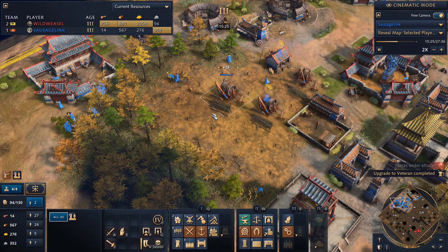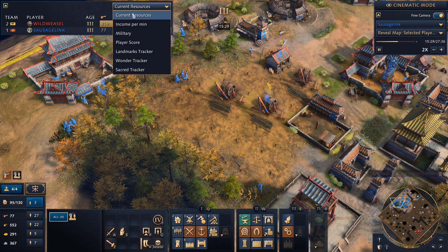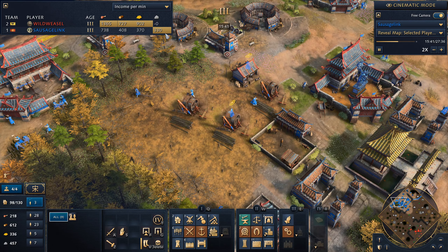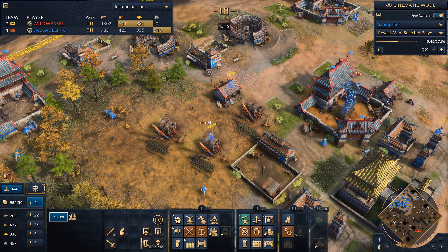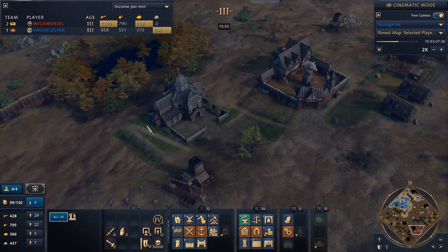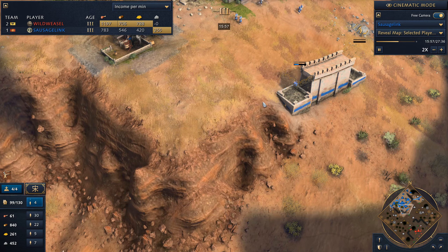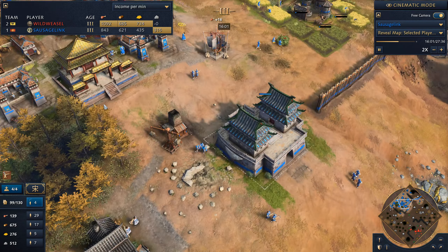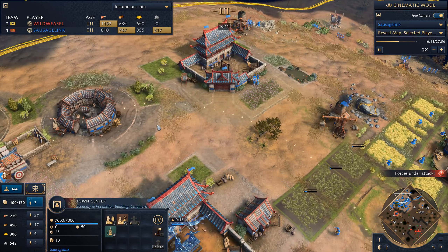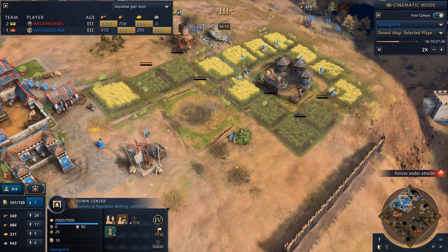We're up to three town centers, but look at the gold income from my opponent — he's ahead in food, wood, and gold. It's probably the Aachen Chapel just accelerating his income really greatly. And once again I'm not producing villagers — I'm really losing my fundamentals when I play as the Chinese. We've got to keep producing villagers.